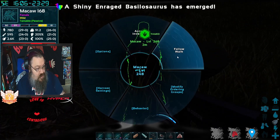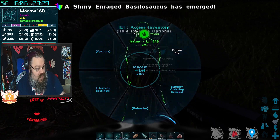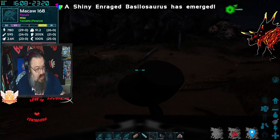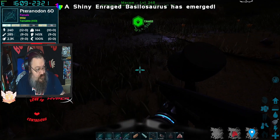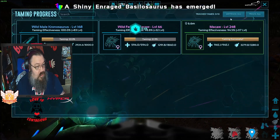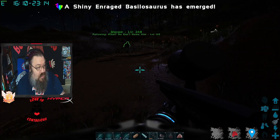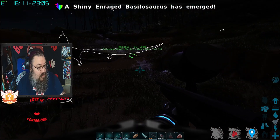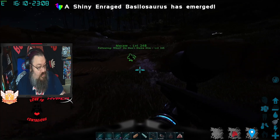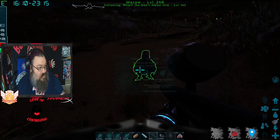Let me show you the radial wheel — it has 'follow walk' and you can change it to 'follow fly.' So this is the follow walk mode. It doesn't look like it's hopping at first... there it goes. It literally looks like it's got a broken leg or something — but that's pretty cool.